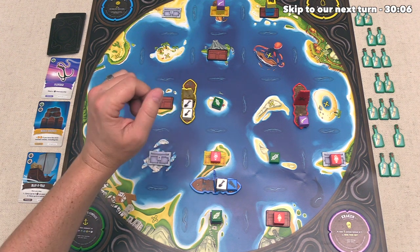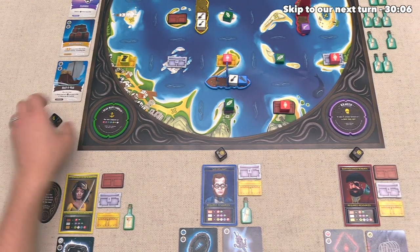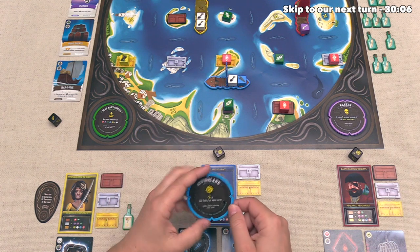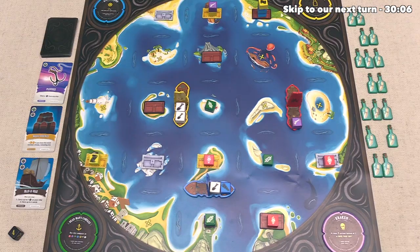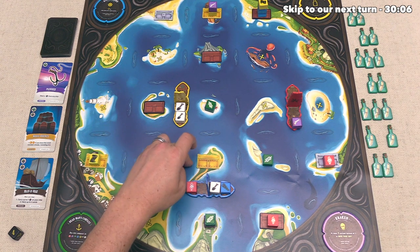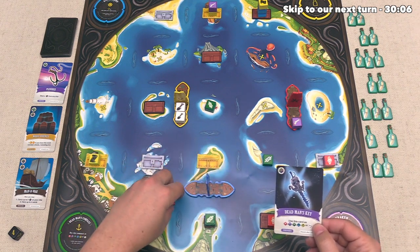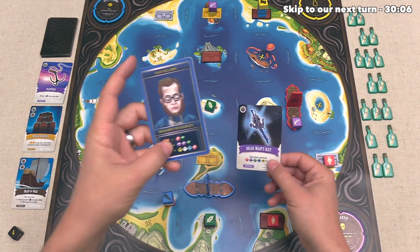Alright, that has used up all four of our actions, which means it is time for the blue player to go. This astrolabe gives them two extra actions if they have two or more cards, which they do, so they get five actions this turn, and so will the red player. They're going to start off by loading up this red resource, and then for their second action, they are going to get rid of their dead man's key as well as this red, this white, and this blue to open up their second gold chest of the game. The dead man's key is going to take the place of the yellow map that they needed.